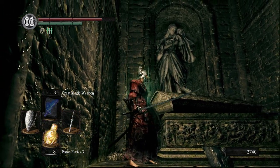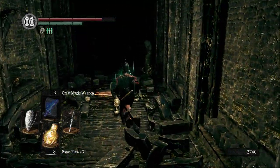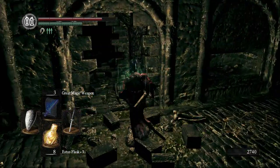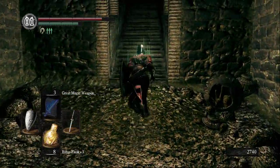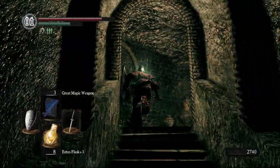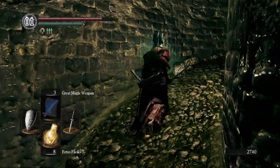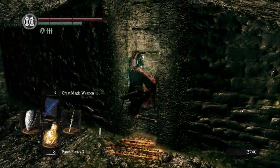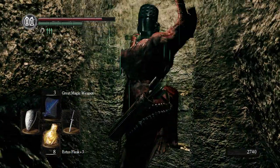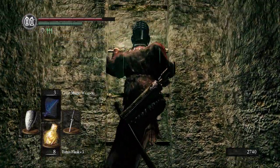Once again we have the woman with the child with the straight sword, which I think is Gwyn as a baby and his mother. That's probably the tomb of someone who is part of the Dark Moon Covenant, which now we can check out.